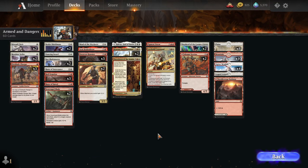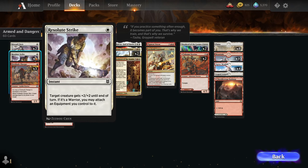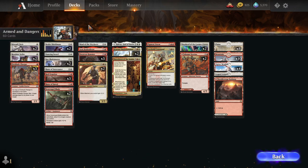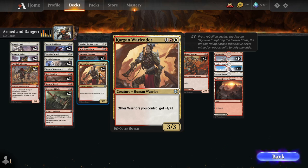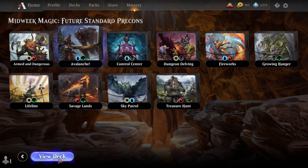Each of these decks focuses around a different strategy and they're all powerful in their own right, trying to balance them out equally to make an interesting format. The red-white deck is focused around warriors and equipment — cards like Scavenged Blade and Dwarven Hammer, as well as Resolute Strike that lets you move equipment around really easily. Most of the creatures in this deck are warriors: the Shieldmates, the Blademasters, and cards like Kargan Warleader for a bit of warrior tribal. It's a really aggressive Boros equipment strategy called Armed and Dangerous.